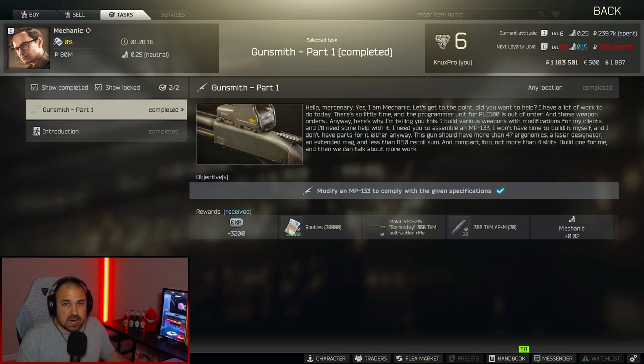I'm Nuxpro and in this video I'm going to show you how to complete the quest Gunsmith Part 1 in Escape from Tarkov, where we have to modify an MP133 shotgun and then turn it into Mechanic. This information is up to date for the 12.12.30 June 2022 patch. When you hit level 15 you get the flea market and can buy all the stuff no problem. If you're looking to progress before level 15, I'll tell you what you need to complete this quest.